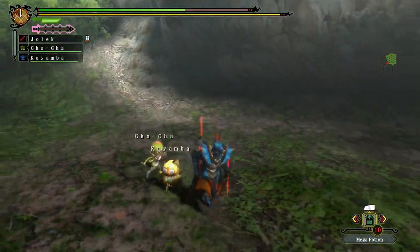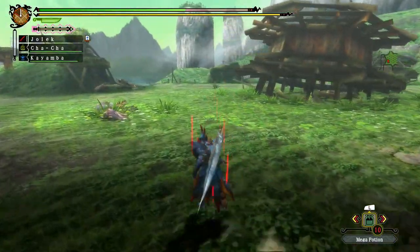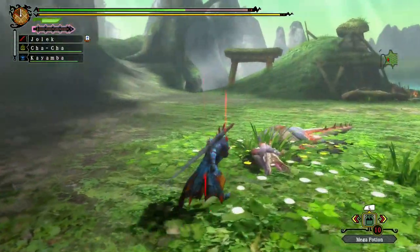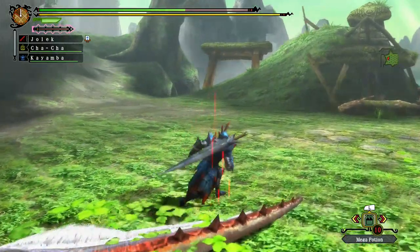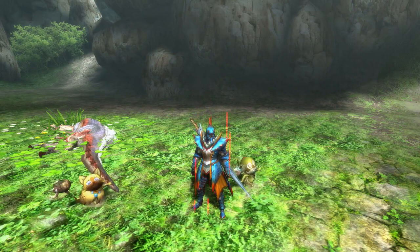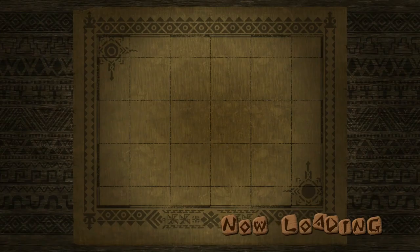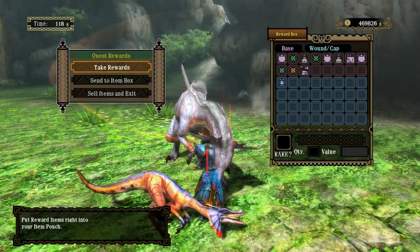Long Swords can do a devastating amount of damage over time as they charge up — great for solo. They can have diminishing returns in a team hunt because of the inconvenience of hitting your teammates, especially against monsters like the Great Jaggi that are so small — your friends will probably be quite nearby anyway.